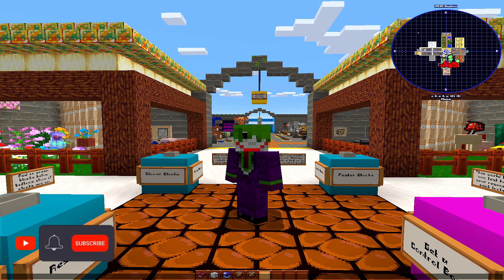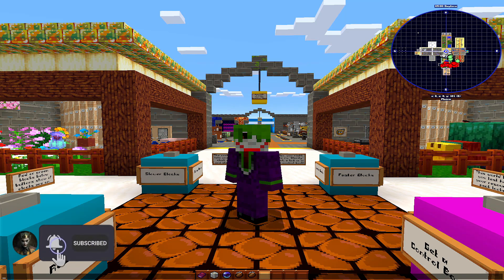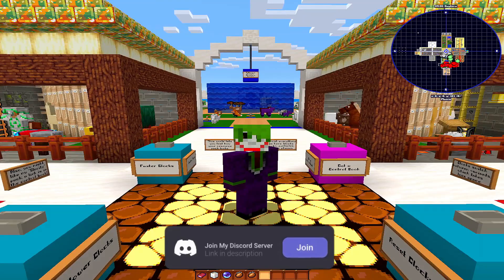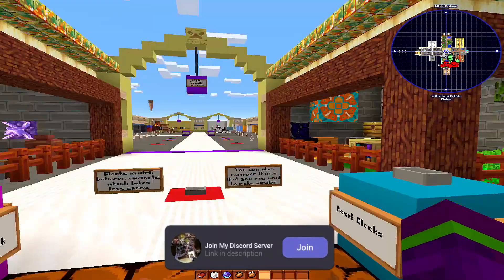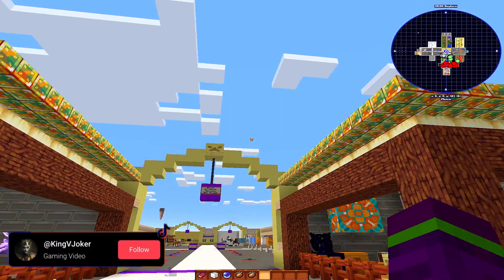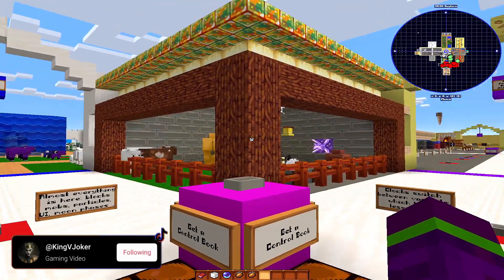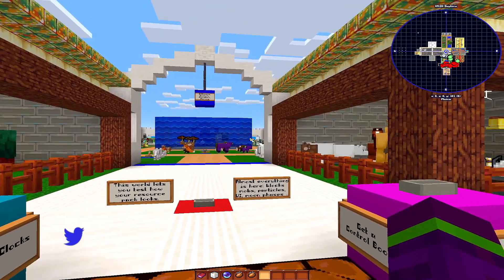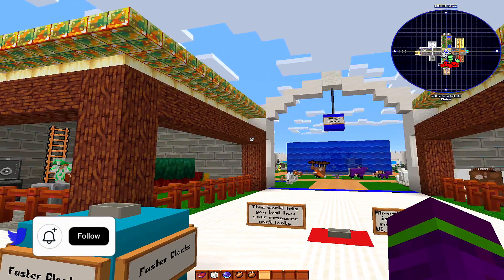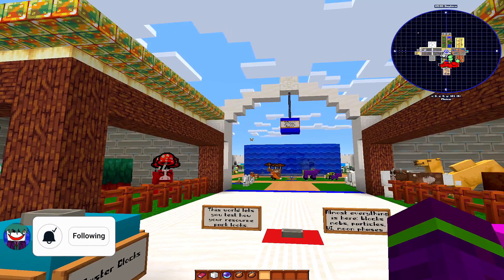What's up ladies and gentlemen, King V. Joker back here once again for you lovely people. Guess what we're doing today — we're doing a texture pack review. It's called Pixel Tree, a world of wonder. This texture pack is still in progress; the creator is still working on more items and textures being added weekly.